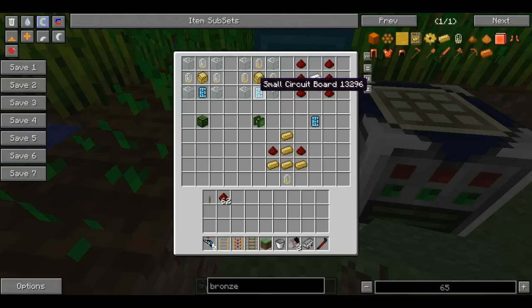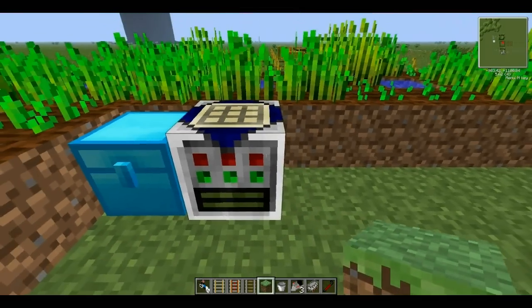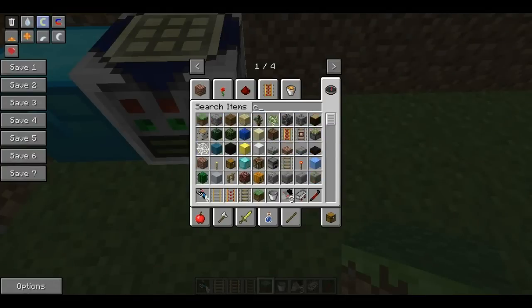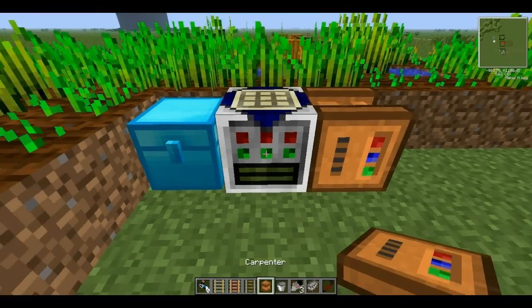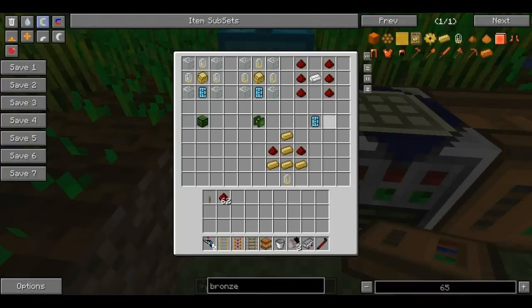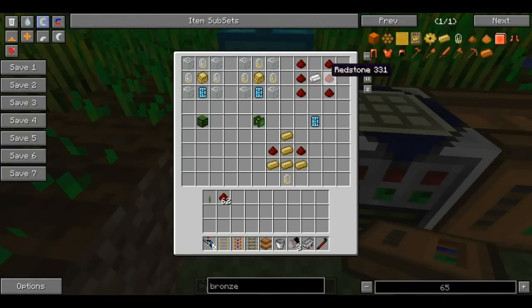This is what the thermionic fabricator is, and this is what the carpenter looks like, just for visuals. You put the circuit board recipe in the carpenter and you get the small circuit board. You put the electron tube design in the thermionic fabricator and you'll get electron tubes.